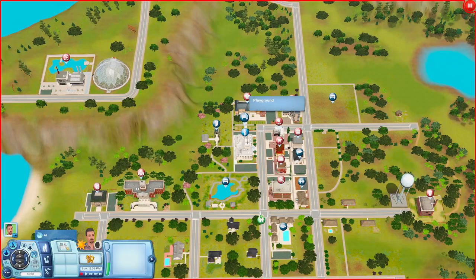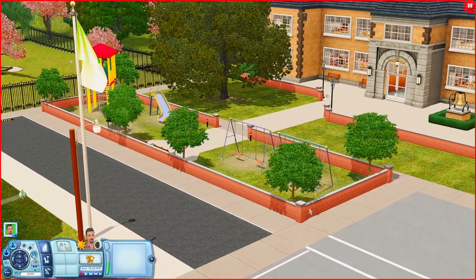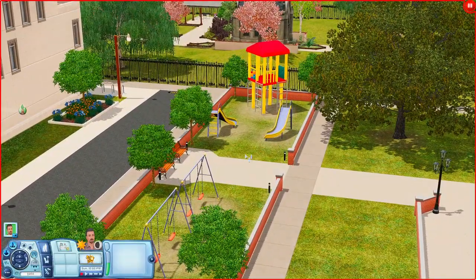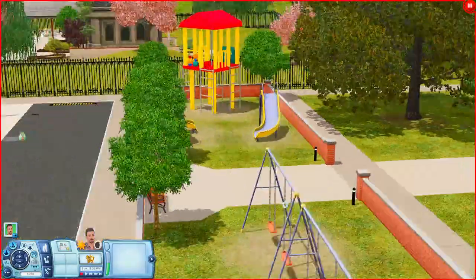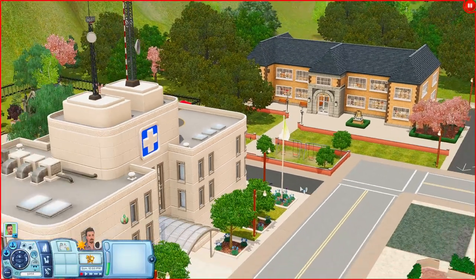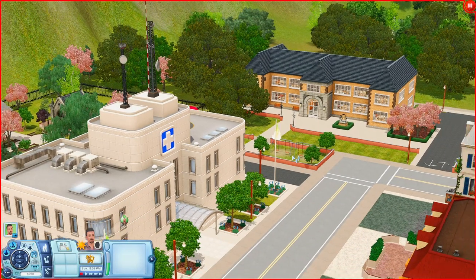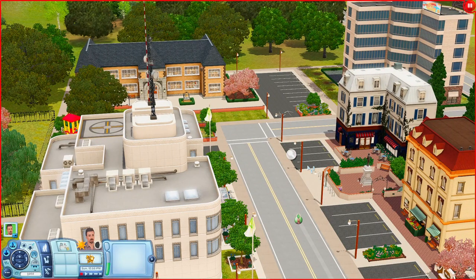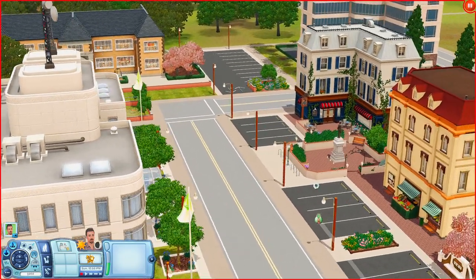Next door is the playground, right out here by the school. Down here you have two swing sets, two slides, a little playhouse, and some places to sit. It's out here by the school, the hospital, your bistro, and your grocery store, so you have plenty of things around in the area.